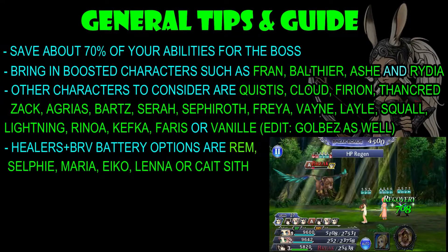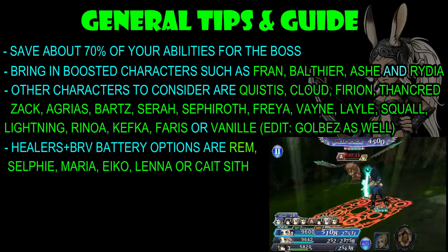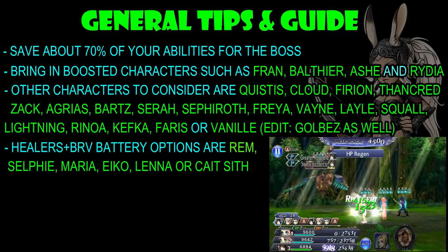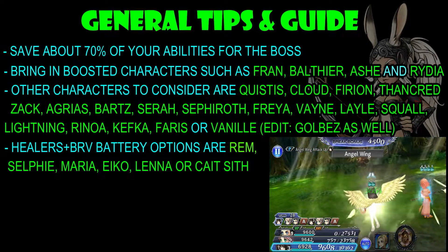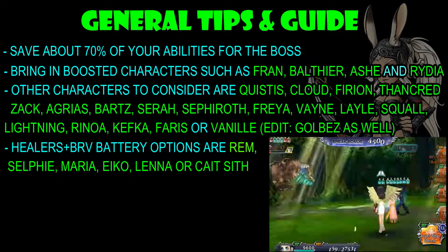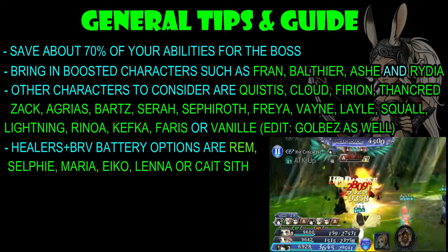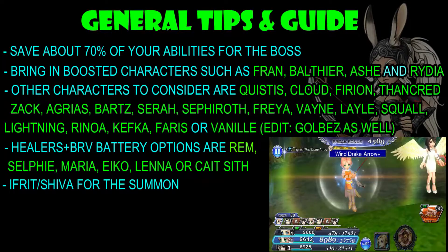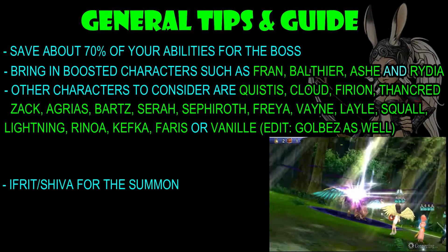For healer and brave battery options, you have Rem, Selfie, Maria, Echo, Lena, or Cait Sith. The better option is obviously going to be Lena — there's no doubt about that. Selfie can be your second choice in this fight, because preventing those debuffs is actually going to help you here. As for the summon, you can either bring Ifrit or Shiva, but personally I would probably bring Ifrit in this fight.